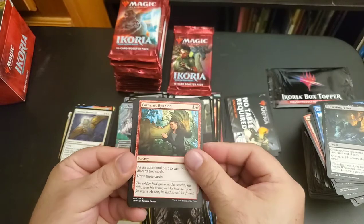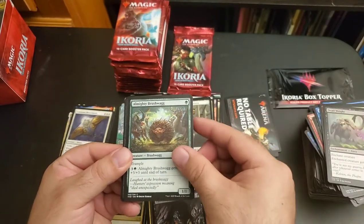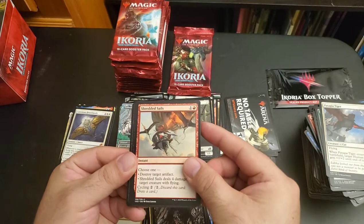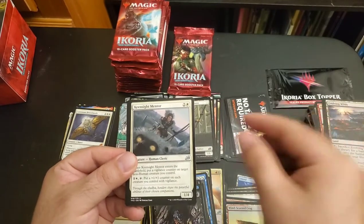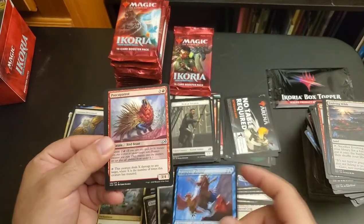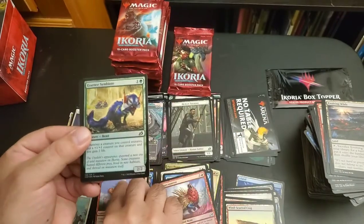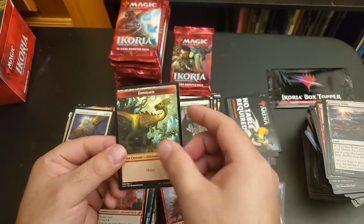Cathartic Reunion, Divine Arrow, Deadweight, Almighty Brushwig, Thwart the Enemy, Patagia Tiger, Shredded Sails, Hampering Snare, Evolving Wilds, Kinsight Mentor, Wingspan Mentor, Park Your Parrot, Yudaro Wandering Monster, Essence Symbiote, an Island, and a Dinosaur token.